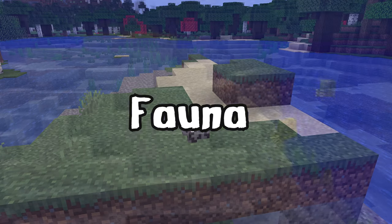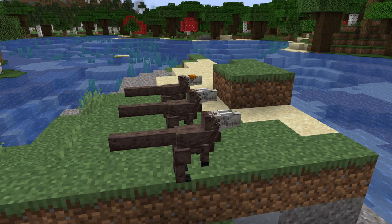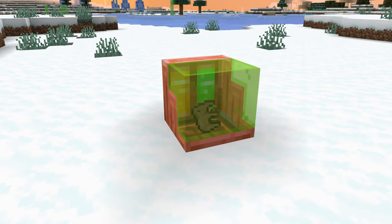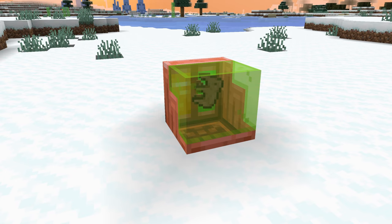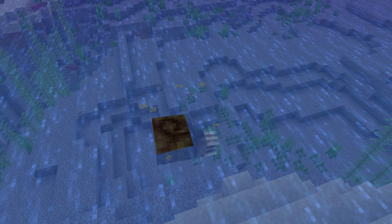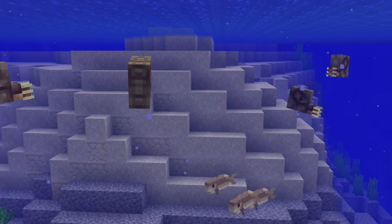Most of the dinosaurs will just be created in eggs, which can be placed down, and after a while they will hatch. Some entities will be born as an embryo, which either need a living relative or an incubator to be hatched. If it's an aquatic entity, it can just be placed in water.